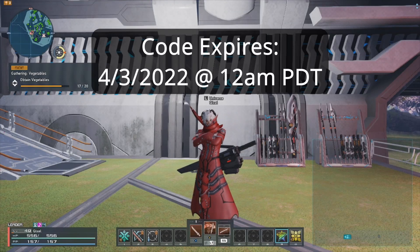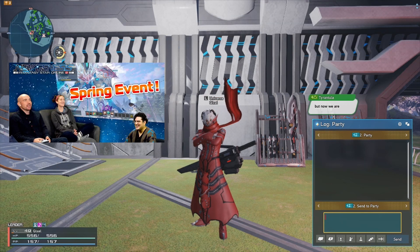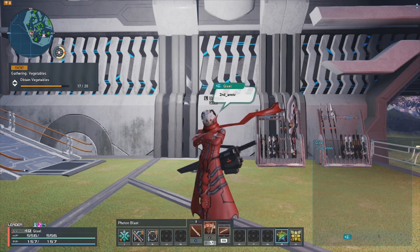Hey, got another video to get some quick accessories from base game. There was a new code release from the latest stream with BGA and David from Sega, where all you need to do is type in second underscore aniv.